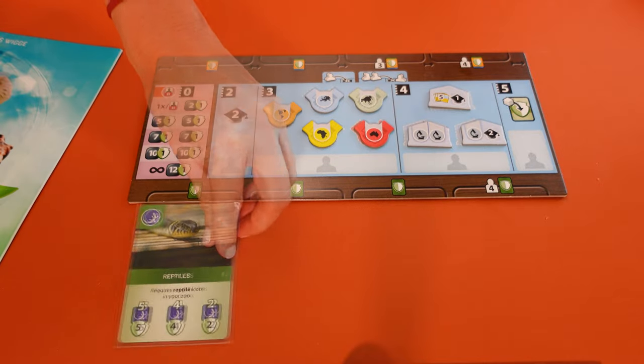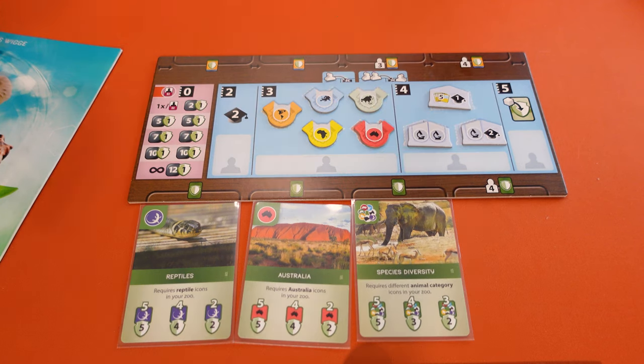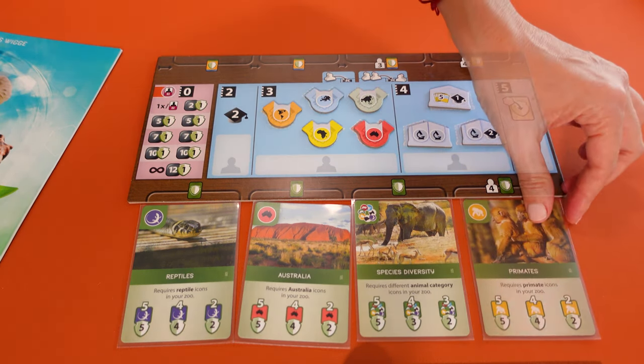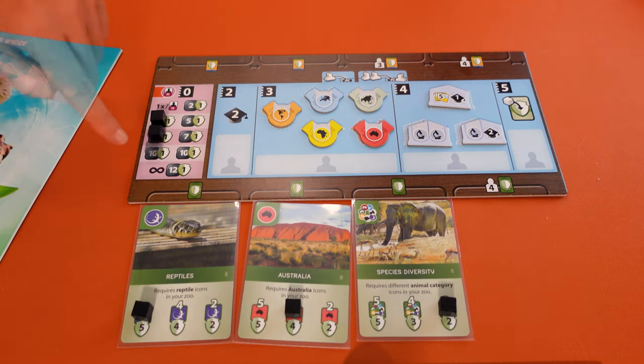Place one of each partner zoo continent marker here and one of each university association marker here. Shuffle the 12 base project cards and place three face up at the bottom of the conservation board — return the others to the supply. In a four-player game you reveal four cards as the base projects. For a two-player game cover these with a colour you don't use — they cannot be used during the game. For a three or four-player game, don't cover any.